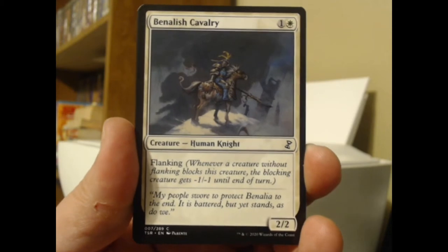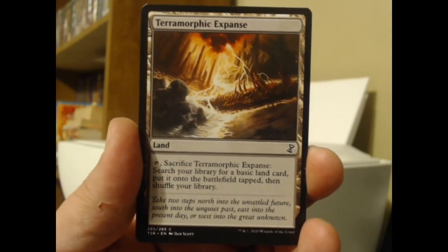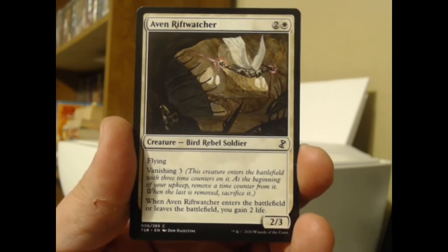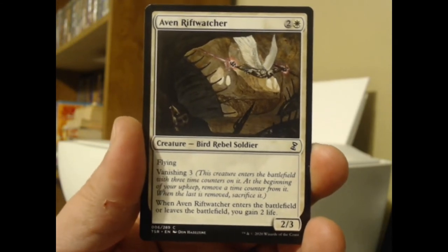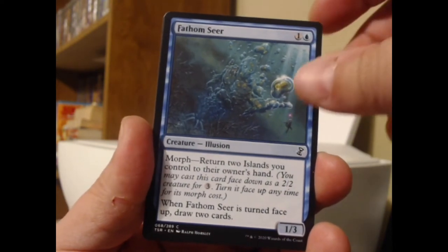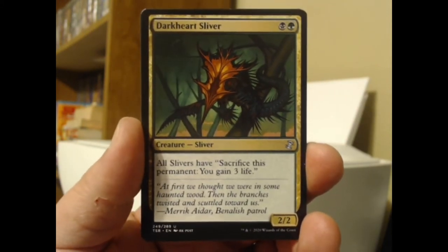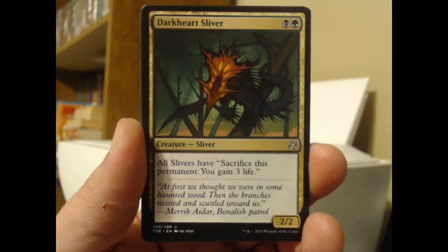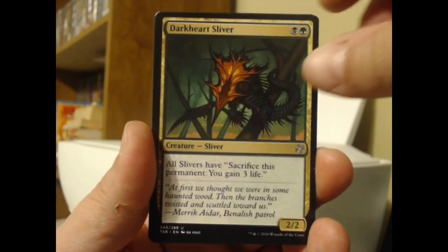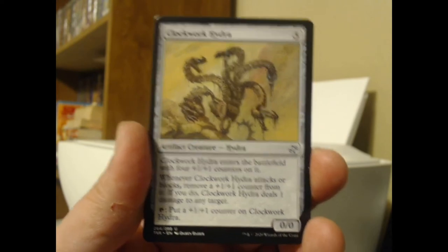Temporal Isolation: the enchanted creature has shadow, but it also prevents all damage it would deal — can't be blocked but doesn't deal any damage either. Got the Banalish Cavalry coming in. Terramorphic Expanse, a basic land we've seen quite a lot of lately — reprinted in Commander Legends too. Rift Watcher, a bird rebel soldier — does the rebel caw? Fathom Seer — turned face up, draw two cards. Now we're on an uncommon Sliver: Dark Heart Sliver, one black one green, all Slivers have 'sacrifice a permanent: you gain three life.'